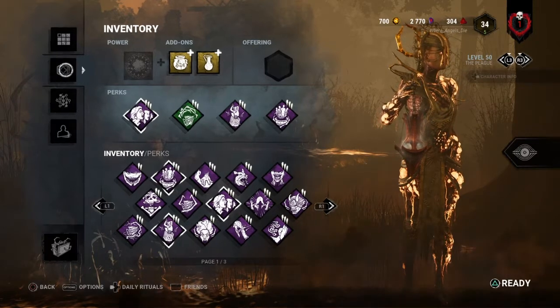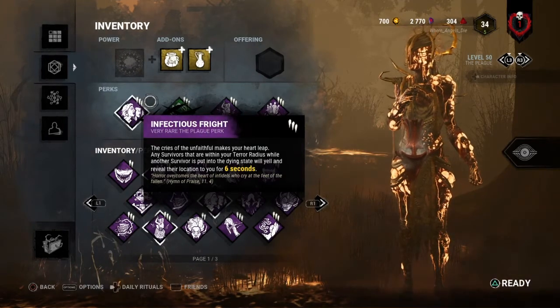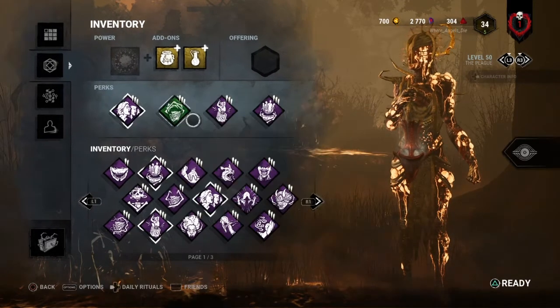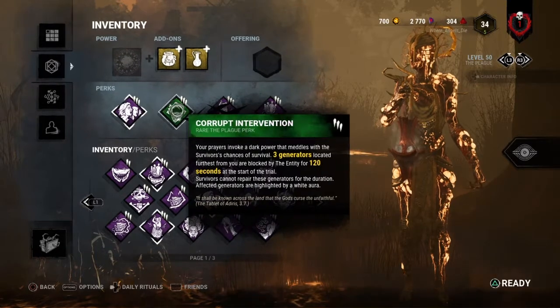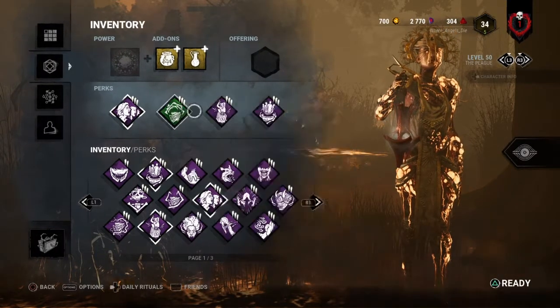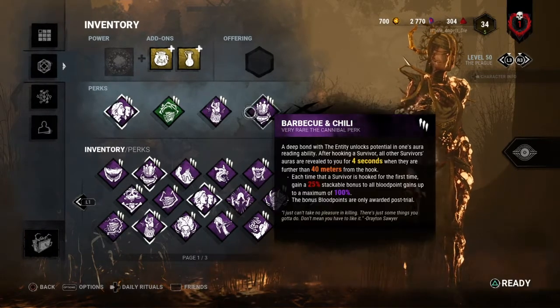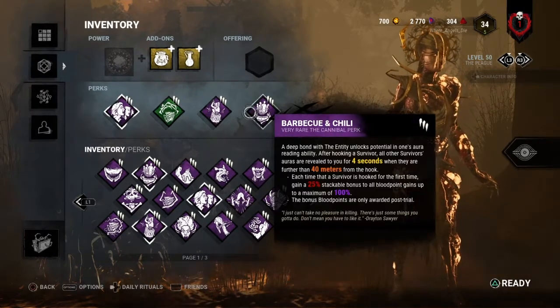Let's go straight into our build. We're running the same build we always do on Plague. First up, we have Infectious Fright because it's really great with your Corrupt Purge. We have Corrupt Intervention, which will help me not lose generators and find people early on. Pop Goes the Weasel, which will help me with generators, and Barbecue and Chili for the information and of course the blood points.